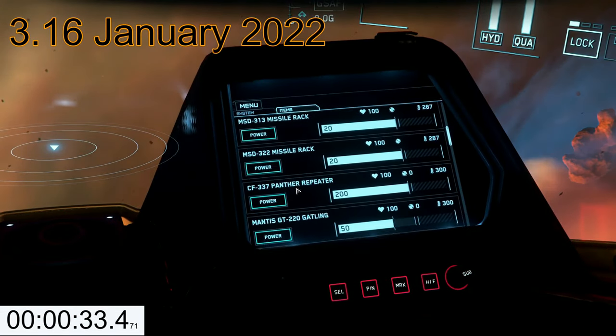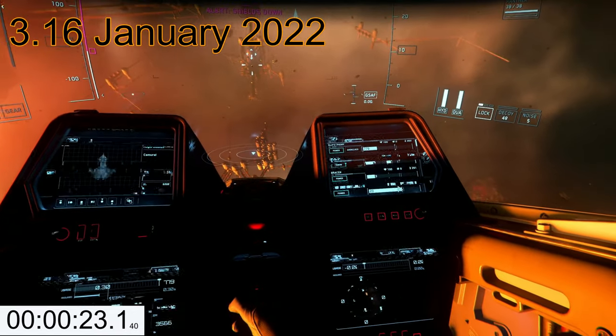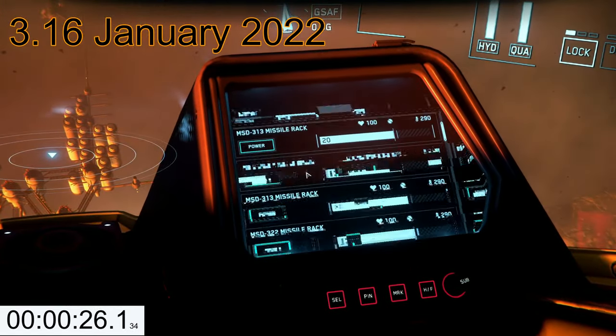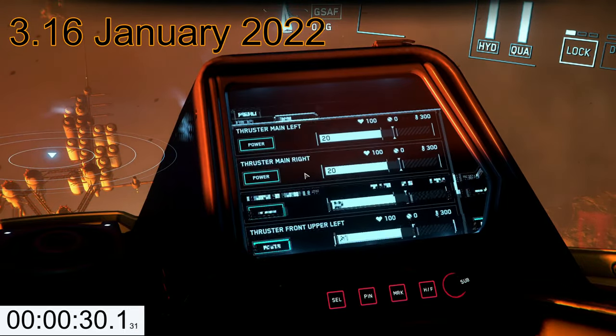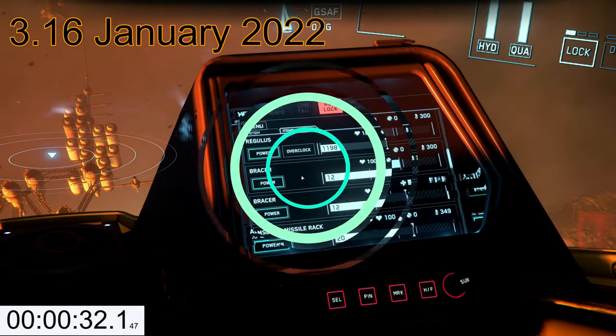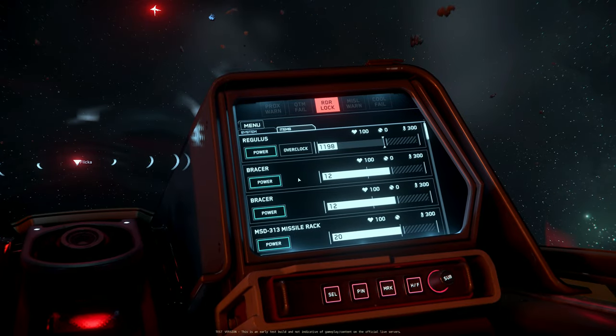This is a test I did with Flickr last year in January. In 3.16 you can see distortion bars over power plant, coolers and other components. We are only using one of the Sentinel's two distortion guns because firing all four was way too quick.